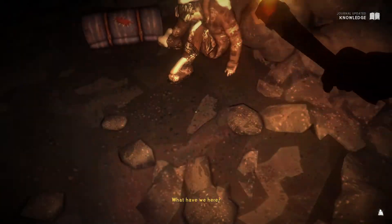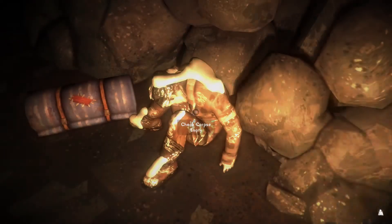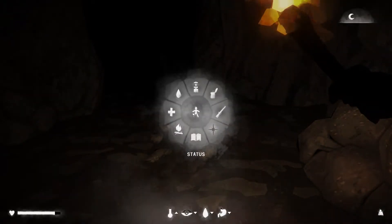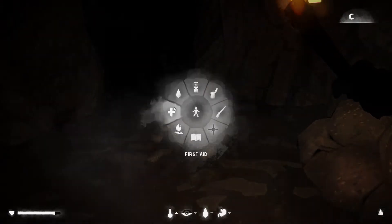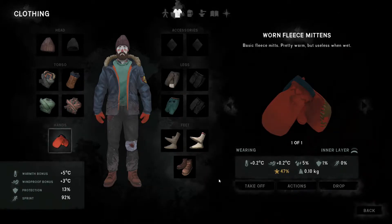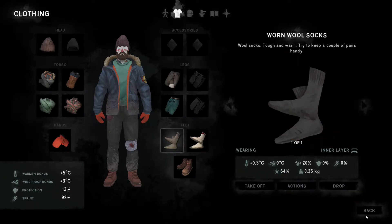We'll search the cave and find some boxing gloves and a granola bar. We'll take the bedroll - resting heals you and saves your progress. Resting restores lost condition and helps you recover from afflictions. You can rest in beds you find exploring the world; a bedroll lets you rest wherever you like. Remember resting uses up calories and the hours that pass make you hungry and thirsty, and resting also saves the game. Let's check our clothing status - we got some gloves, let's put those on. We were able to dry out the ragged down vest and worn wool socks, giving us an extra layer.